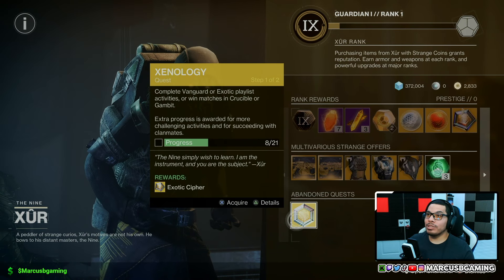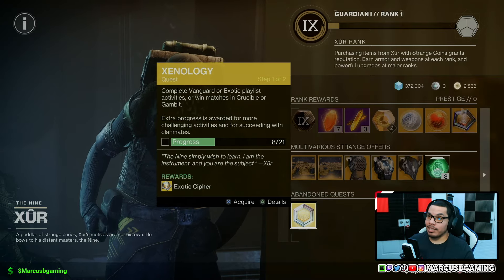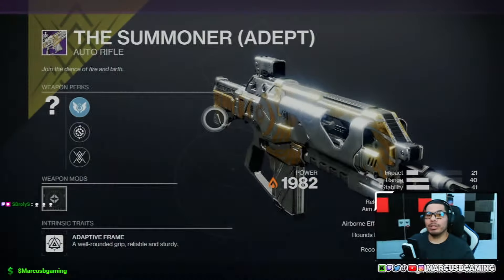Of course, do not forget your Xenology quest if you need an exotic cipher — those are in demand, so don't forget that. And for my people brave enough to go into Trials of Osiris, the weapon up for grabs is The Summoner auto rifle, and the map is Bannerfall.